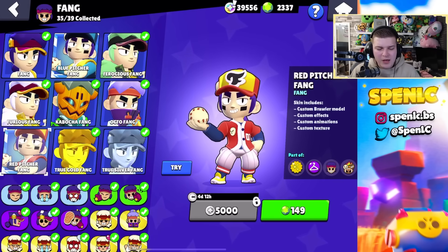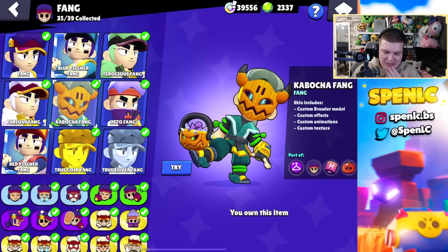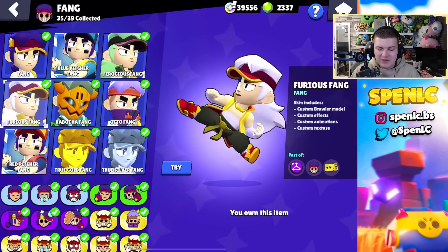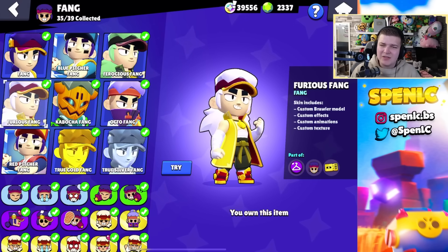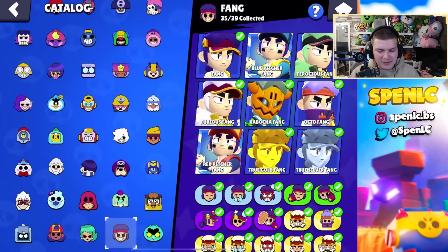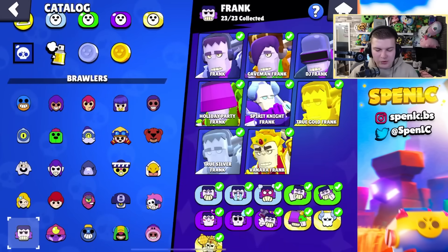Fang recently got two skins which are pretty cool. One throws a fiery baseball — I'm not really into baseball myself, and people really like that skin, but I just don't find it as cool as other people do. If I was to pick one Fang skin I think it just has to be Ferocious Fang. It's a Brawl Pass skin, which rarely hits that good in the past, but this one just fits Fang perfectly. I love this skin — that's his best one for sure.